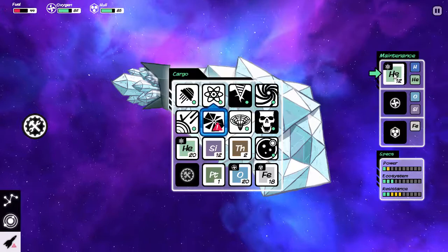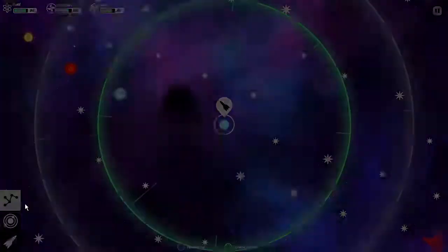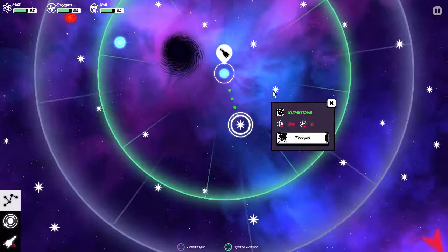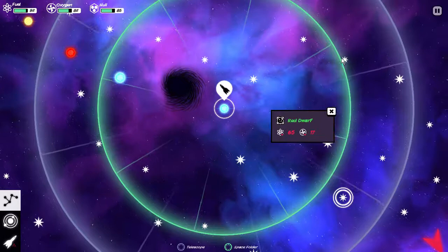I kind of like to have cargo available when we enter a system, just on the off chance that system ends up supplying something. Here's our yellow dwarf, here's a supernova, neutron star, red dwarf. I keep hoping I'm going to run into another yellow dwarf.